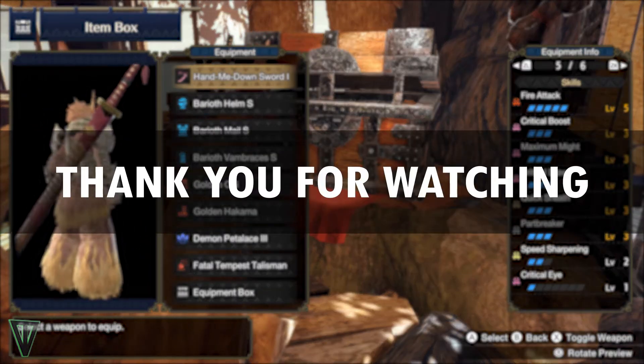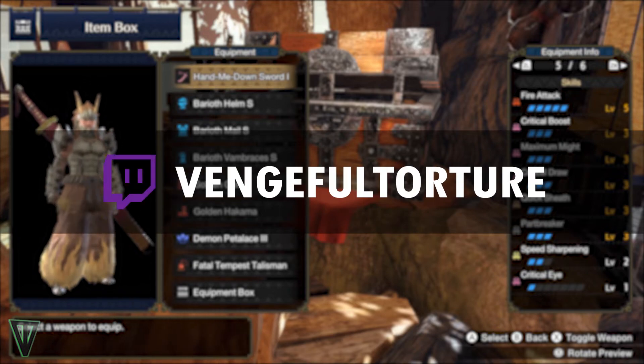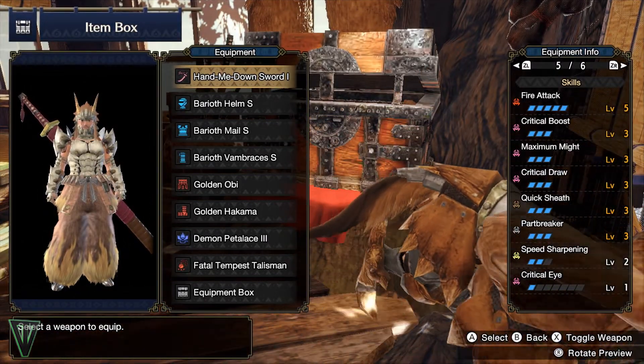If you're interested in having an armor set made for you with your specific talisman, hit me up on Twitter, Twitch, or leave a comment below. Thanks for watching, and until next time, happy hunting!